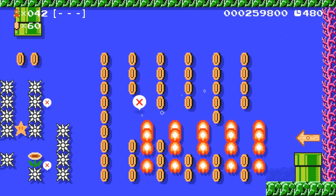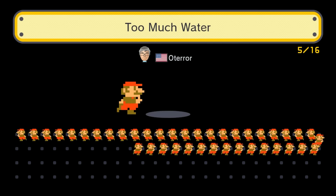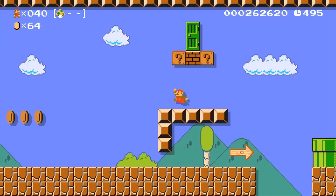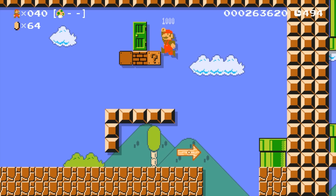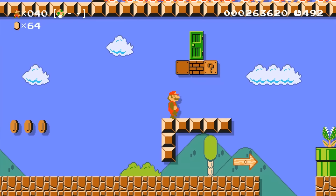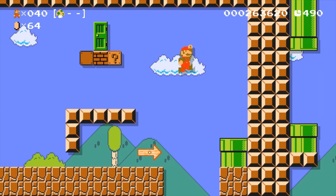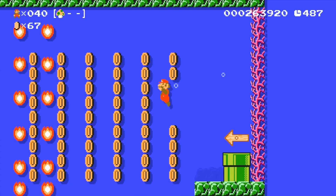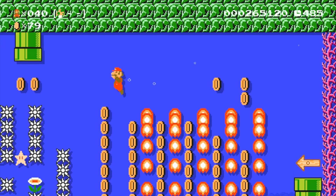It turns out you can link levels with different themes — not necessarily different tile sets, but different themes at the very least.